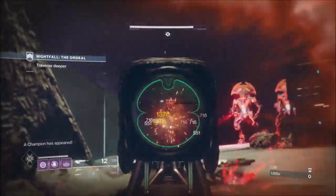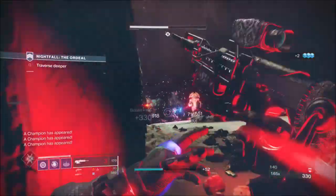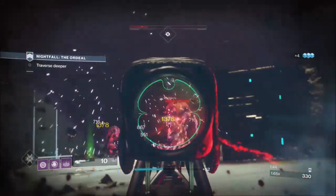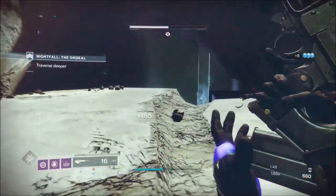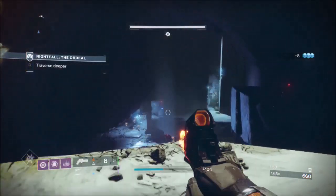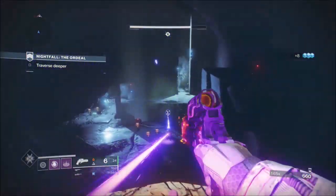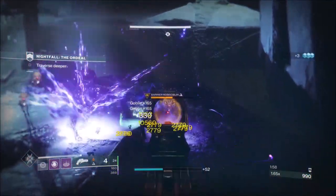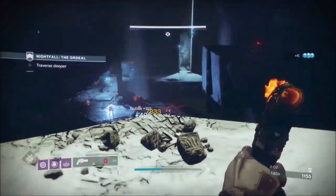When you get here you're going to have four hobgoblins waiting for you. You've also got three champions and a whole host of hobgoblins spawning on the plateau below. I'm going to use my grenades and the Ariana's Vow to take out at least two champions. I've hit one with a grenade and you can see the amount of damage it does - we're waiting for his shield to go up and the grenade will take his shield down faster.